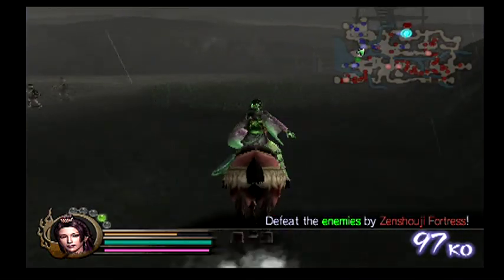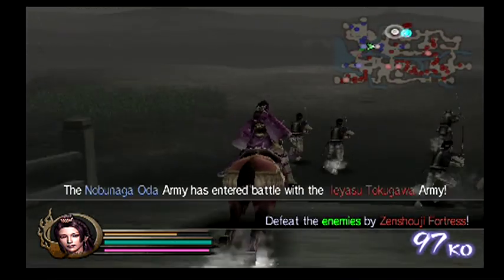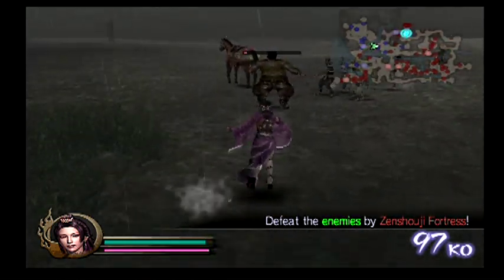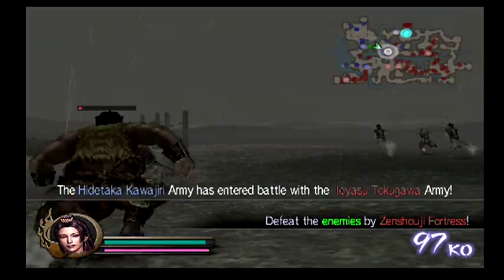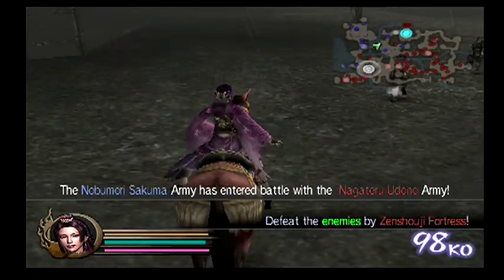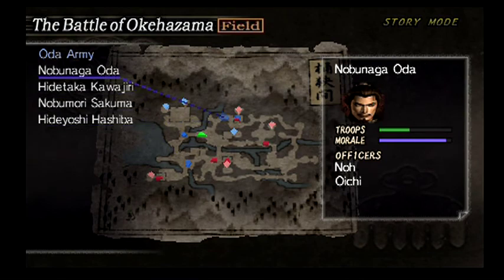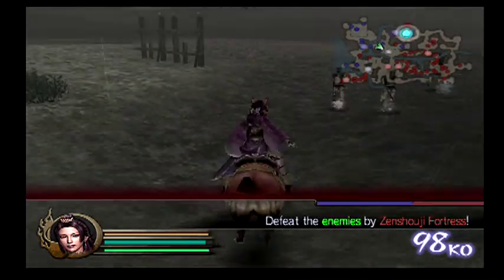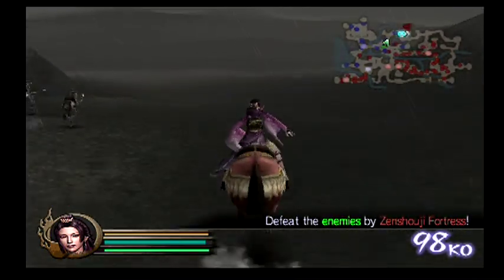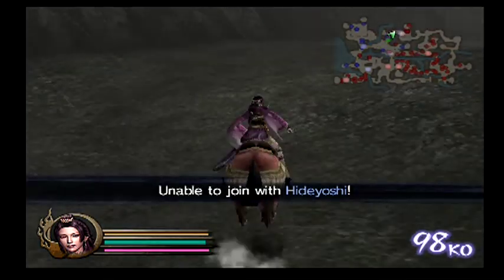You kind of just need to try different things and see what happens. That ninja just destroyed everybody - I'll get rid of him. Nobunaga backed up, which is really helpful. I don't know what happened there but I'll take it. That did it - now we'll get the mission to destroy everything.